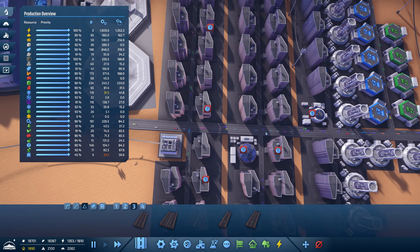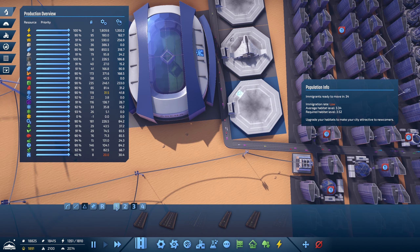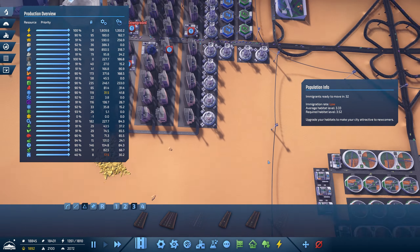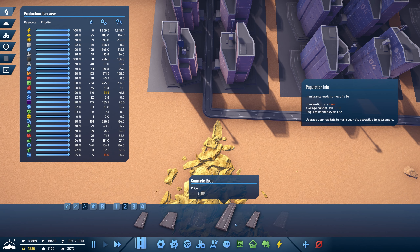We've got 1,893. Immigration rate low — average habitat 3.35, required habitat 3.52. This is the problem — we're not quite making the numbers because we haven't got enough habitats. So now we need to build some more habitats. Where am I going to do that? We're going to do it over here because we've got no other choice — going to put in some more roadworks.